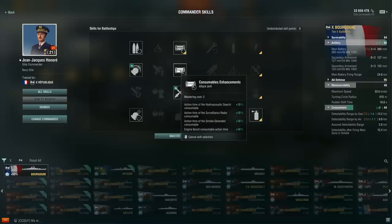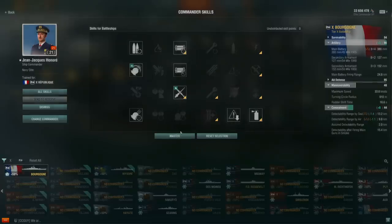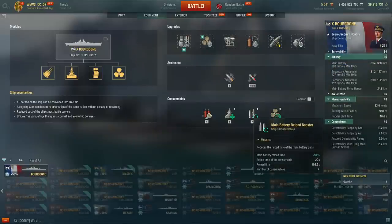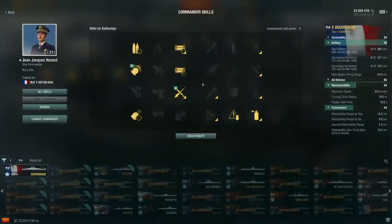If you build both Consumable Enhancement and Consumable Specialist on Borgogne or Jean Bart, you end up with about a 102-second cooldown on the main battery reload booster and engine boost lasting 257 seconds — more than four minutes. Obviously if you're running one captain on both French BBs and premiums, there's not much point doing this since only Jean Bart and Borgogne really benefit. But it does give those ships notably better consumable utility.